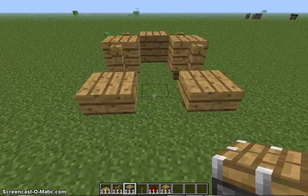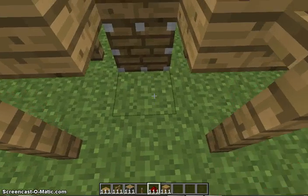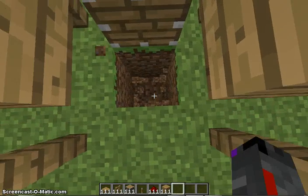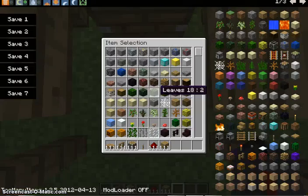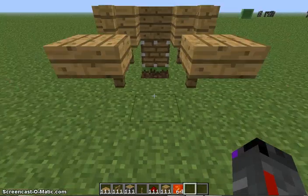Before you add the last one, you then get a piston and put it there. You want to dig down two, then get some lava, put that down there.